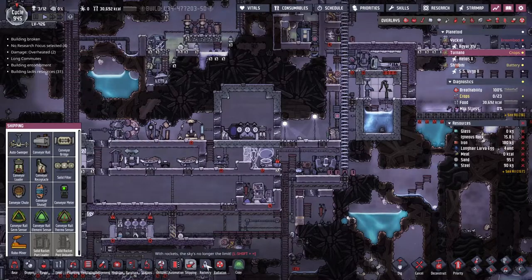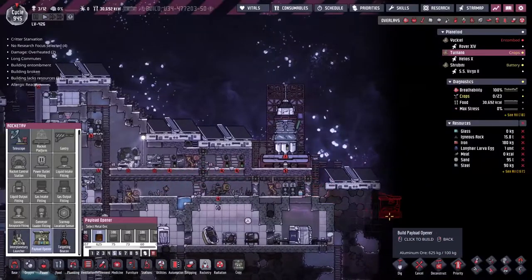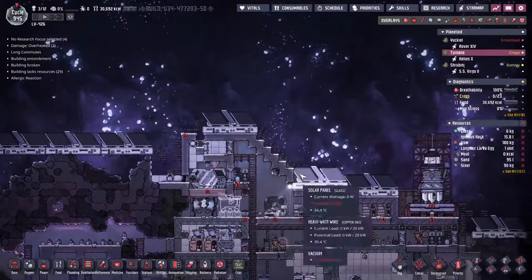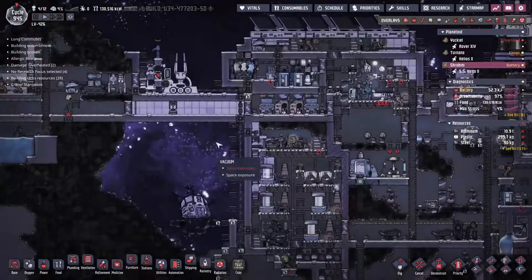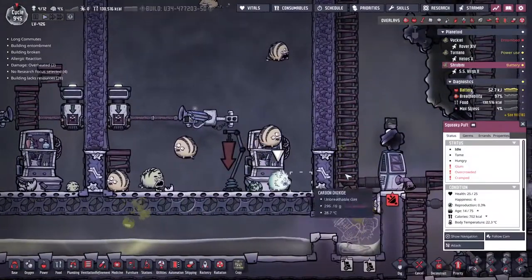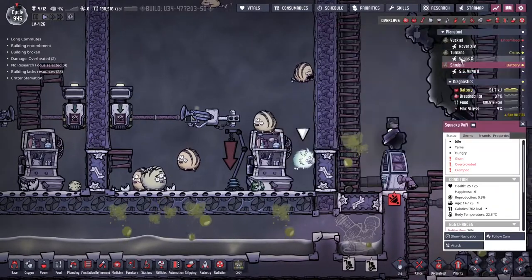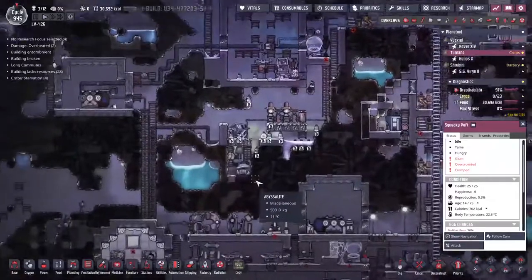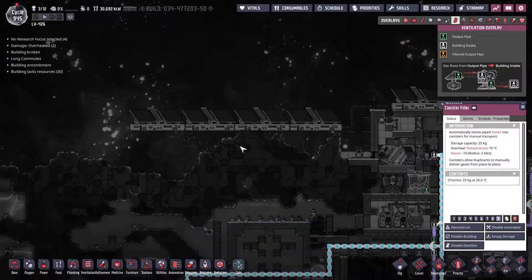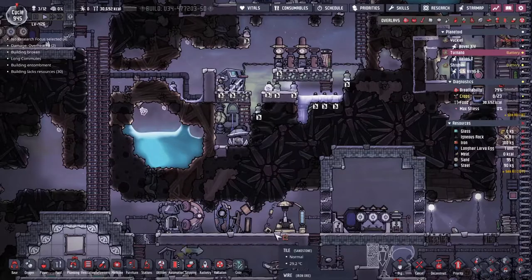I want to come over to rocketry and get a payload opener down — maybe just here. We can get ourselves something from Cherubi. Over here we've got ourselves a squeaky pufflet egg. These are the guys that will eat some chlorine and output some bleach stone. I've got a bit of a chlorine problem — the canister filler is already full of chlorine, the pipes are full. I could just run it all up and dump it into space, but I would much rather have a squeaky puff farm here.